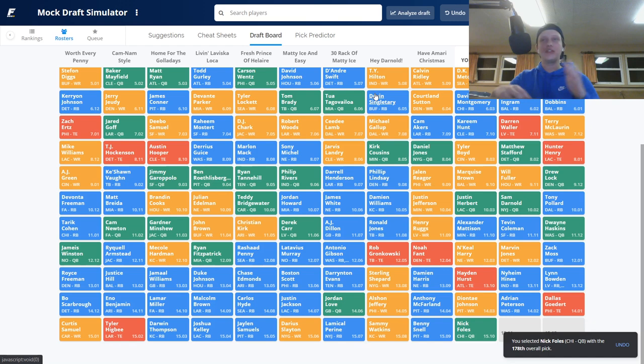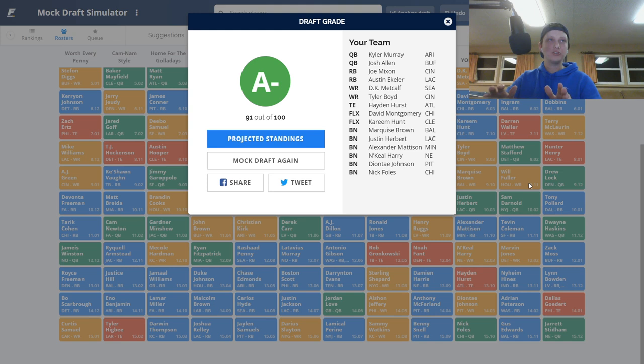You don't have to care about the Fantasy Pros grade, it's all mumbo jumbo. Our finishing roster: Kyler Murray, Josh Allen, Joe Mixon, Austin Ekeler, DK Metcalf, Tyler Boyd, Hayden Hurst, David Montgomery, Kareem Hunt. Bench: Hollywood Brown, Justin Herbert, Alexander Mattison, N'Keal Harry, Deontay Johnson, and Nick Foles. If you enjoyed this video, please click that subscribe button and check out the other videos. I'll see you guys with more dynasty content and some redraft videos coming up. Love you all, goodbye.